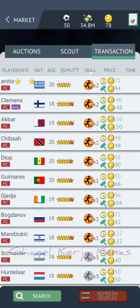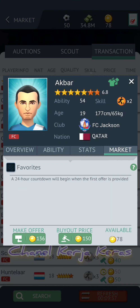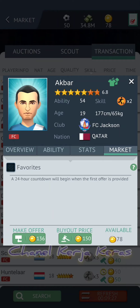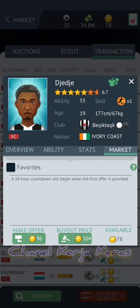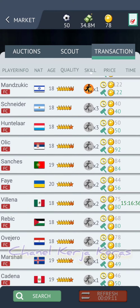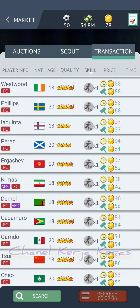Pemain yang sudah star-nya tinggi, ini skill-nya 2, harganya bisa mencapai 150 koin. Kalau dibagi 2, kita dapat bersih. Kalau kita kenakan pajak 50% dari 150 koin, kita dapat separuhnya, yaitu kisaran 75 koin bersih. Itu salah satu kelebihan dari update-update terbaru game ini.